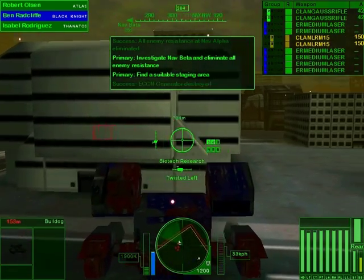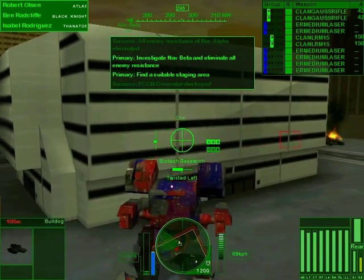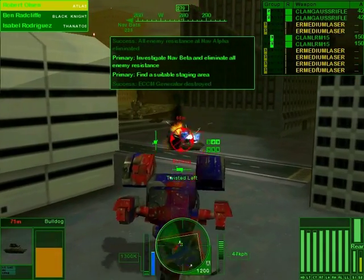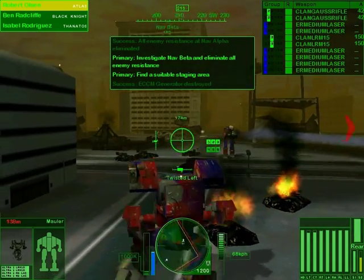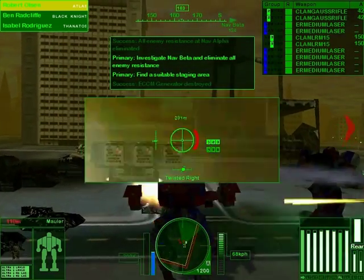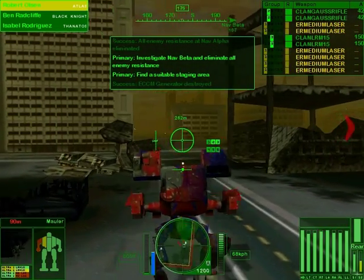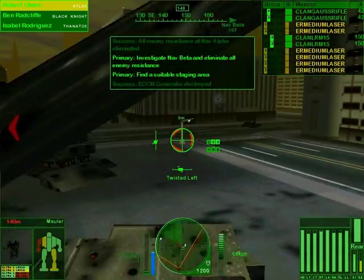Yeah, let's go. I only have one lancemate — the rest of them aren't following me. Lancemates never really worked very well at pathing in this game, especially in cities. That was the problem. Let me tell them to go to the nav point. Maybe they'll do that if they don't have to follow me directly, since I'm a target that's constantly moving.